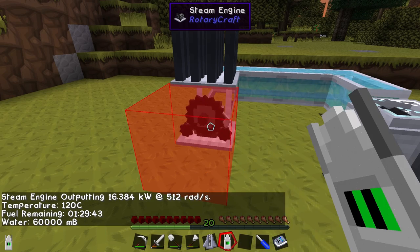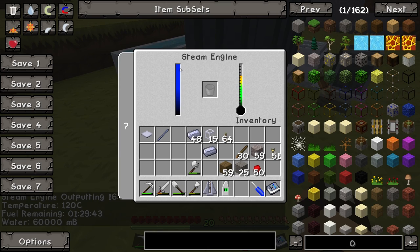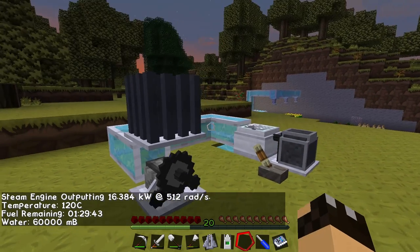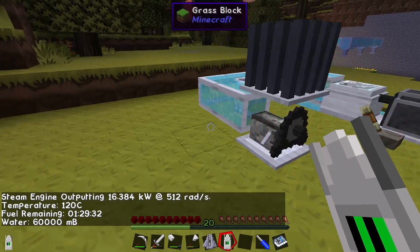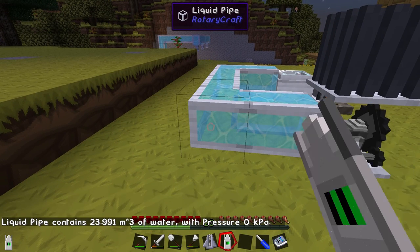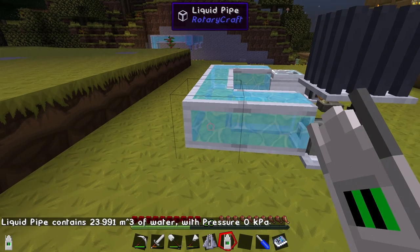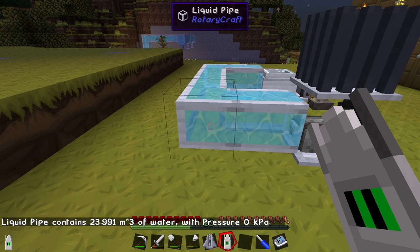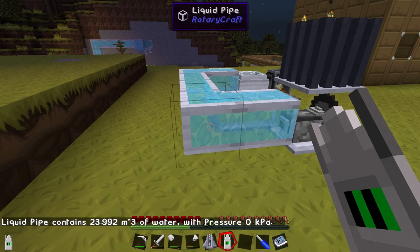It's also quite useful because it tells me how much fuel remaining and what temperature the engine is running at — 120 degrees. The fuel remaining is going down slowly. Let's see what happens if we right-click on a pipe — it tells us how much water it contains and how much pressure: 24 cubic meters of water with very little pressure.